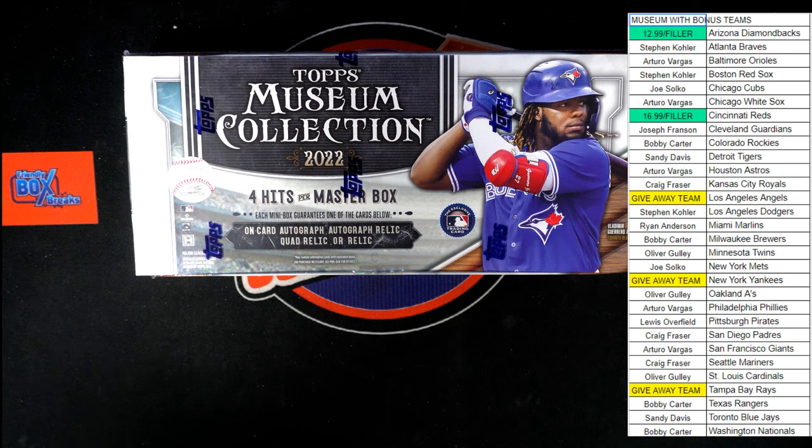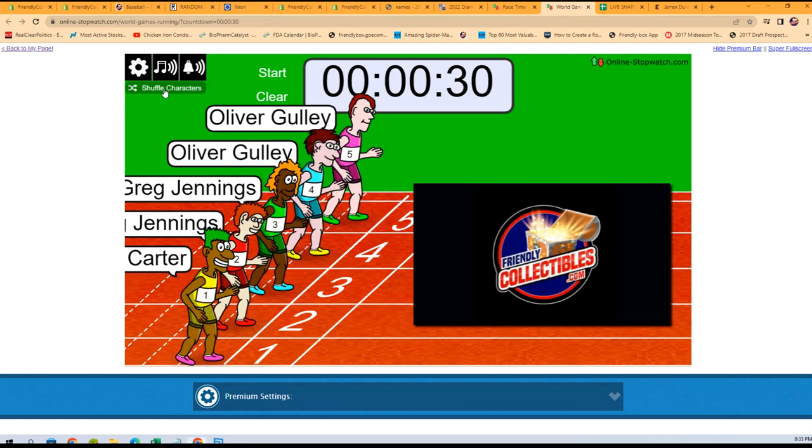All right, here we go — we've got a filler race coming up, a race for two teams in museum baseball. Pick your team, 473. Our teams up for grabs are the Diamondbacks and the Reds. We've got five racers at the line, 30 seconds on the clock. We're going to shuffle up those racers seven times and have the race take part — winner in first place gets the Reds and the Diamondbacks. Let's switch over to our race and begin the shuffle.